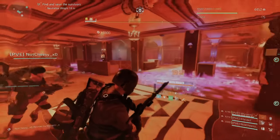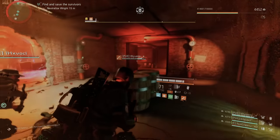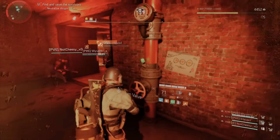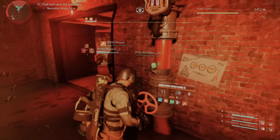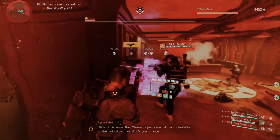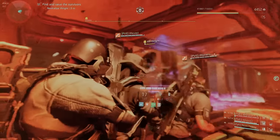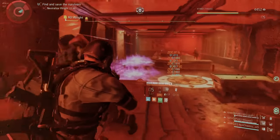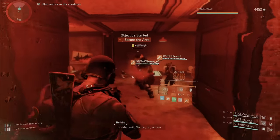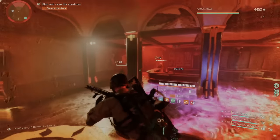After coordinating the final DPS window — calling out position, hitting the valve, and confirming the target — the boss goes down. After that it's just add clear, and once you finish that you've completed the second boss.